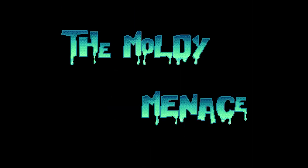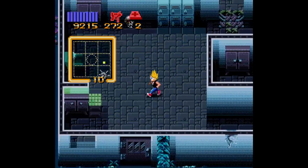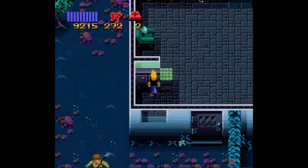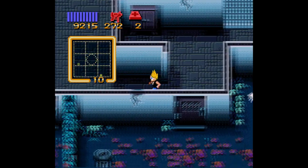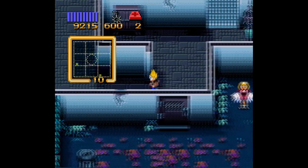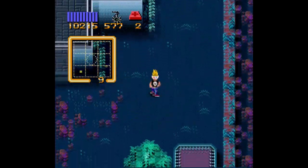It will definitely get a lot tougher, I can assure you. The Moldy Menace — that's level 2. Hold ill. Press A and B to Cyclops backwards. Oh, that's pretty cool. Okay, I don't like all these mushrooms everywhere. Which way to go? They have a weed wacker.